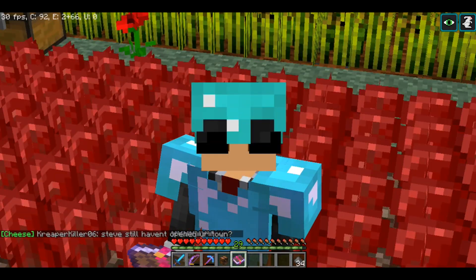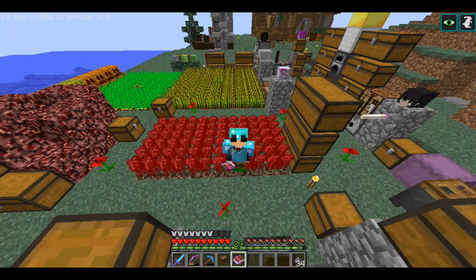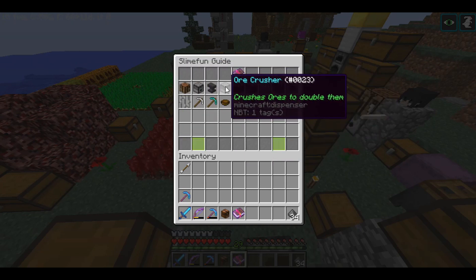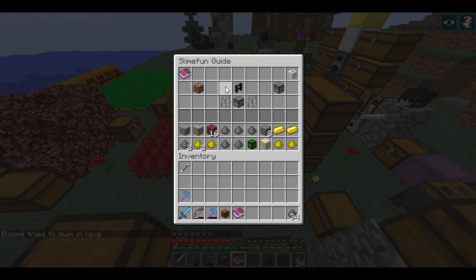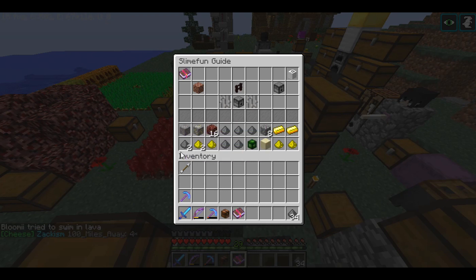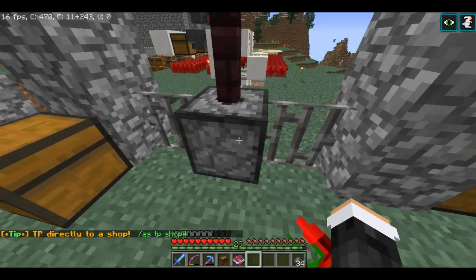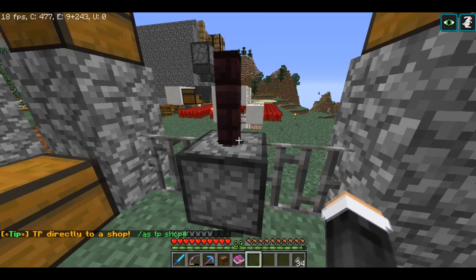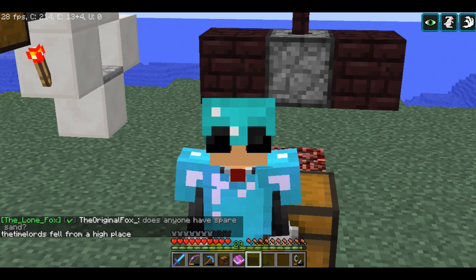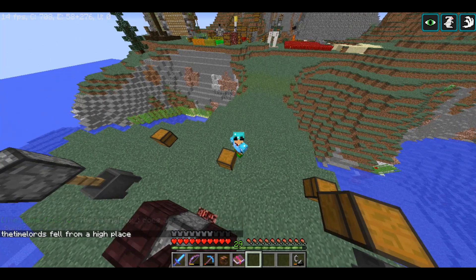As most of you know, you can duplicate your iron in Slimefun. The way to do that is with the ore crusher — if you go into the basic machines, the fourth item is called the ore crusher. If you put one iron ore in it, you will get two iron dust, and then you have to use the smeltery to smelt the dust back into iron. I know some of you went 'oh, Captain Obvious,' but I explained that for the people who actually didn't know.